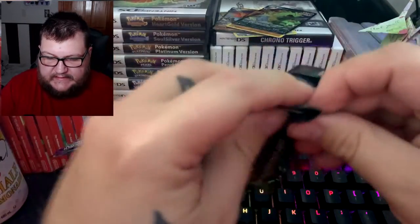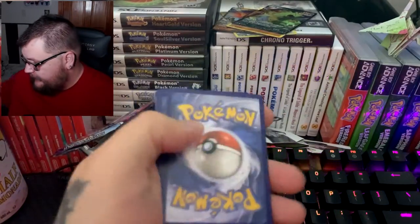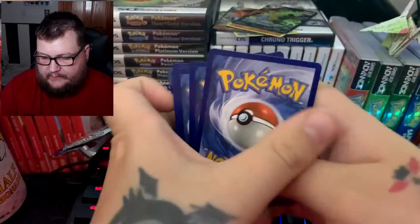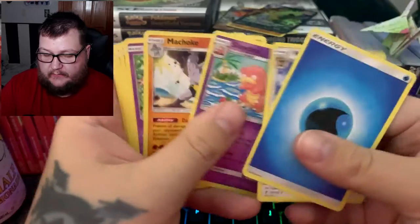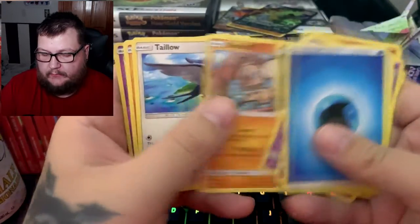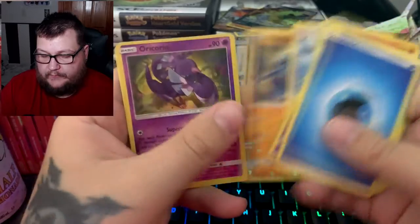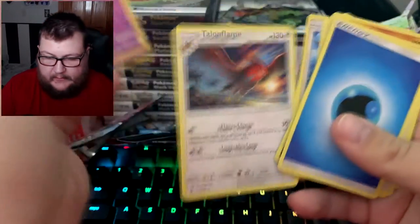Guardians Rising — looks like it is a green code, so probably not a good sign. We got Watchog, Solobro, Machoke, Slowpoke, Goomy, Rockruff, Talonflame, and a Corphish — is that a rare? That is a rare. We'll keep our reverse holo rares.